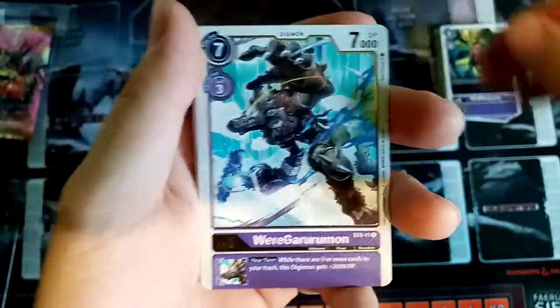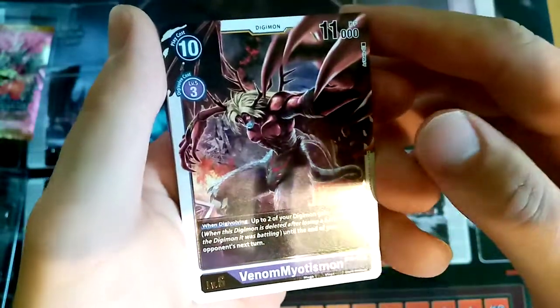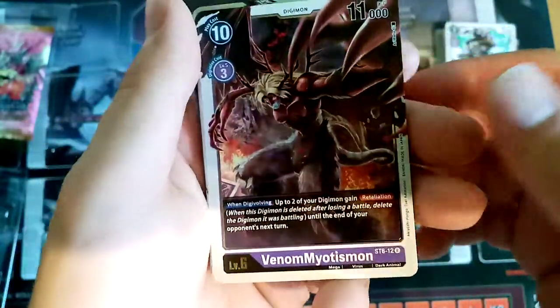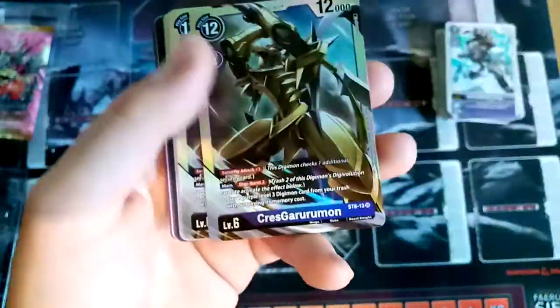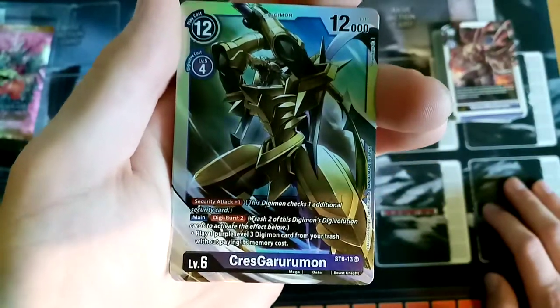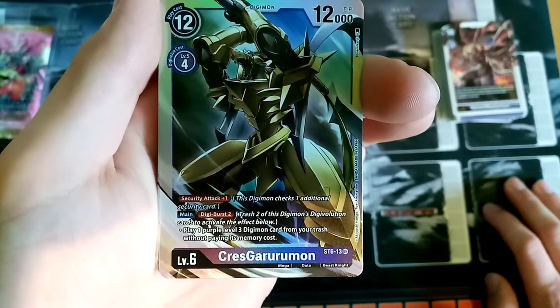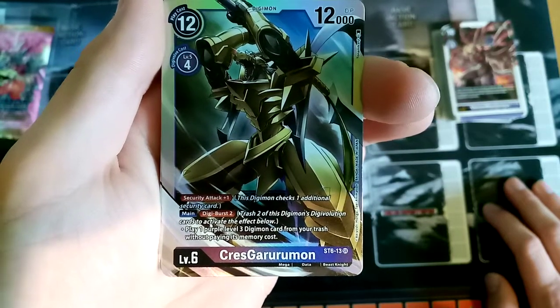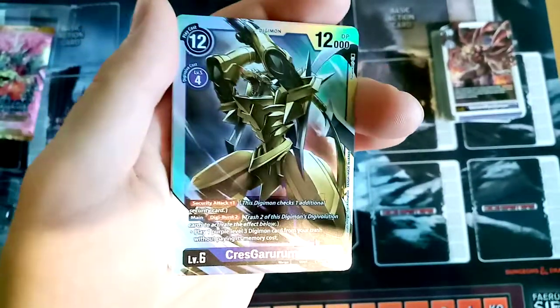He looks very mad. Venom Myotismon — okay, sweet. The vampire stuff. Looks like a mix of the two, honestly — like a vampire and a werewolf. And Caress Garurumon — the ace. So it also has Digi Burst: two. Wow, that's cool. You can play stuff without paying its cost from your trash. Oh my gosh, that is interesting.